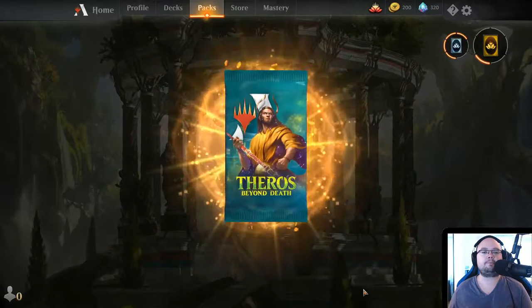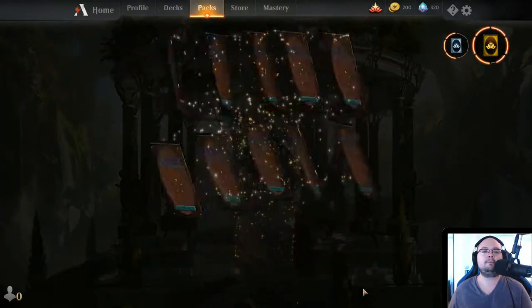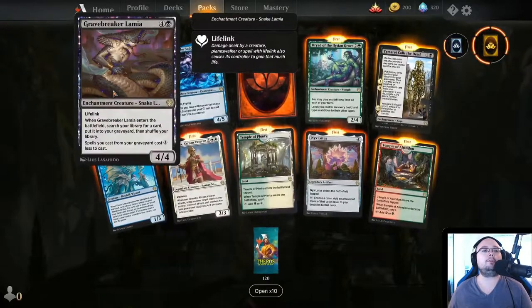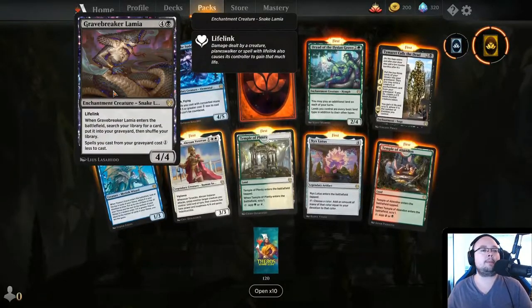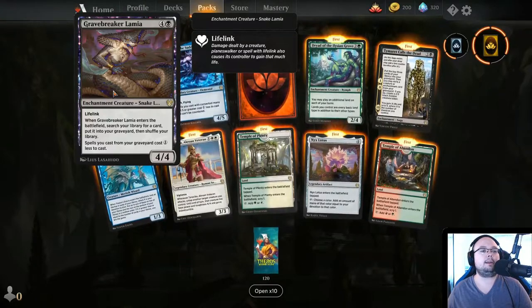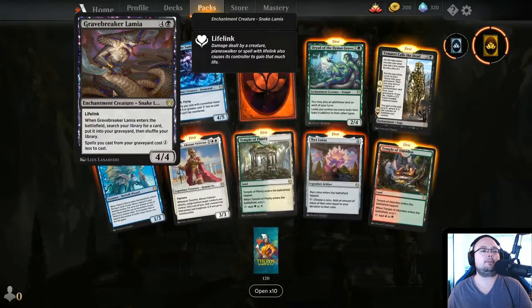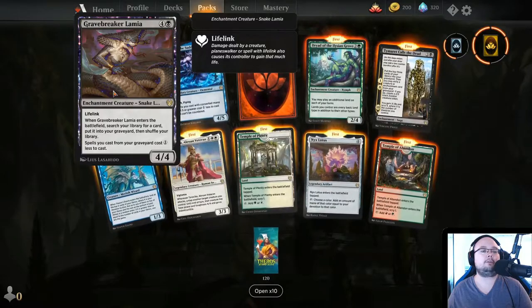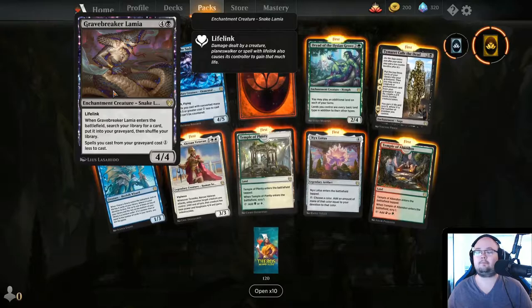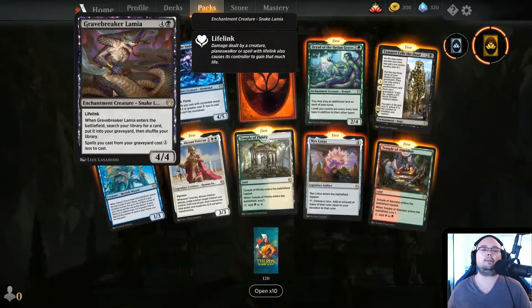Let's see what rares we get. Gravebreaker Lamia — 5 mana, 4/4, Lifelink. When it enters the battlefield, search your library for a card, put it into your graveyard, then shuffle your library. Spells you cast from your graveyard cost 1 less to cast. That is cool — you could combine this with the Jumpstart mechanic. Black-red could be kind of cool.